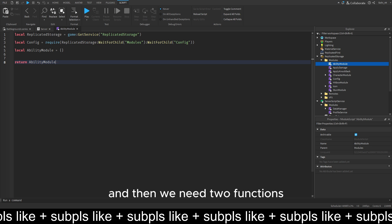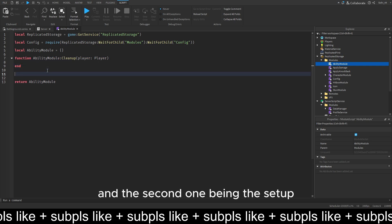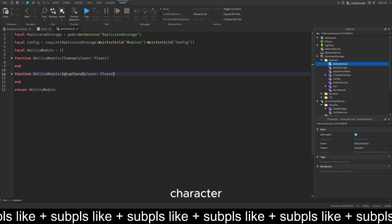We need two functions: the first one and the second one being the setup character, which will need the player and the character input table like this. Then we get three things.